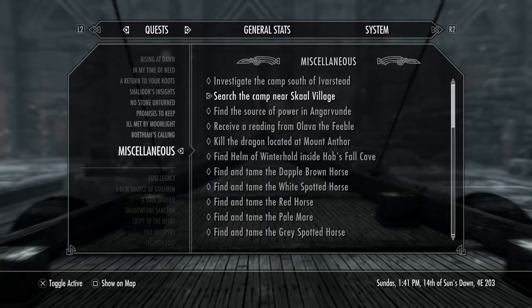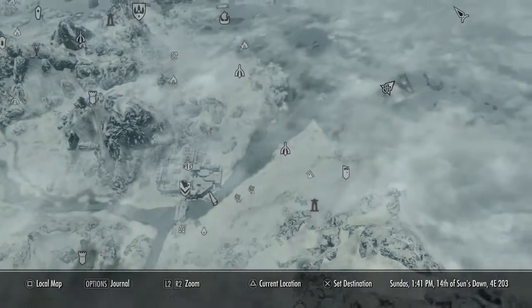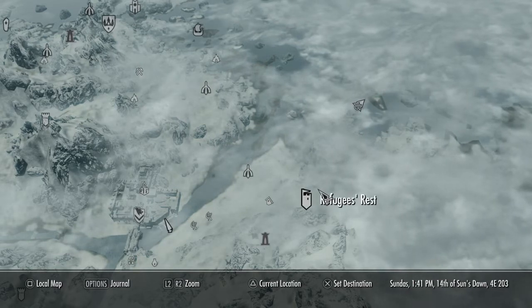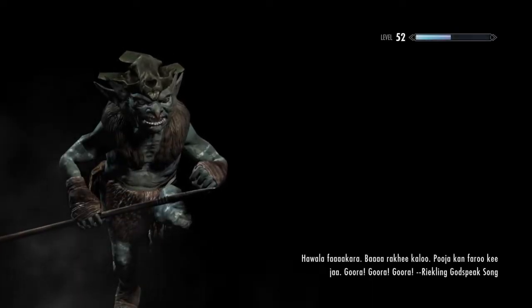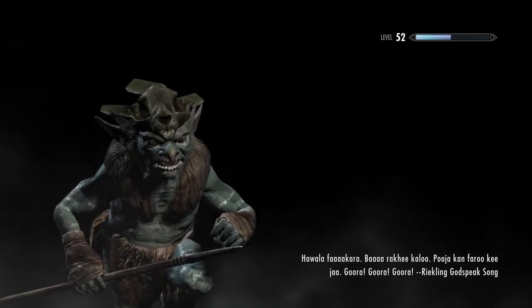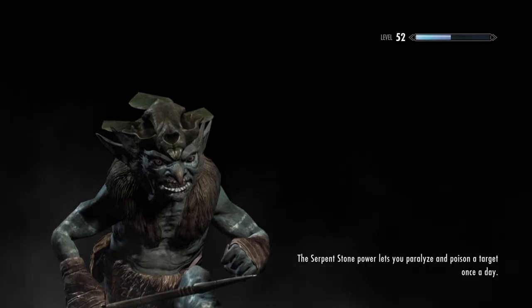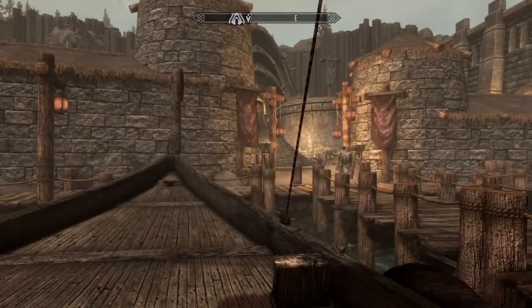You'll have to go to Solstheim for this. Just go to the map and go all the way to this marker. Refugees' Rest is basically the closest location I found. Fast travel there and find the quest location, which is near Skaal Village. This quest can be purchased in Bethesda's Creation Club for 100 credits, along with the Dwarven Mail alternative armor for the same price. I'm not going to do it that way though.